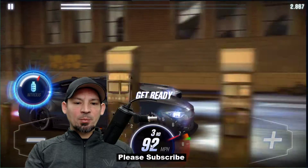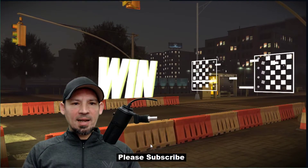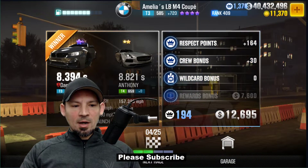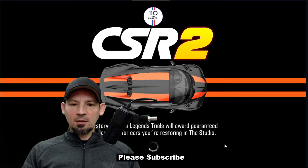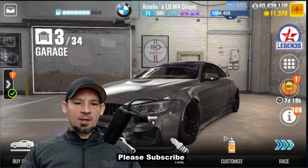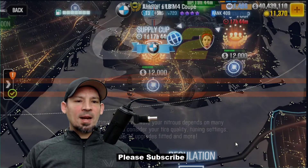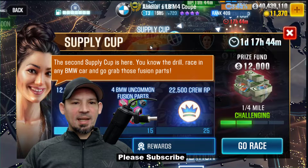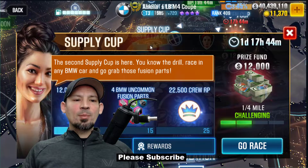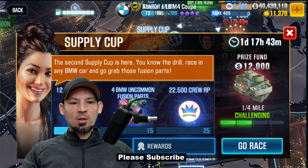Now, let's just say you don't have next season's Prestige Cup car. Next season is going to be a Maserati, and even if you don't have the particular Maserati that is the Prestige Cup car, as long as you have some sort of Maserati, you're going to be able to do the supply cups. Look how much RP these supply cups give out — it's like 32,500. That's like winning 32 live races in a day. Almost everybody has some sort of BMW, and even if you're brand new, there's a BMW you can buy right in the dealership.